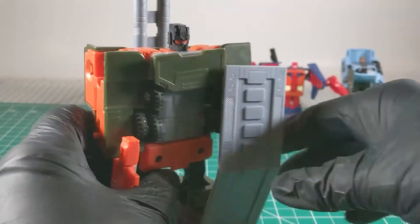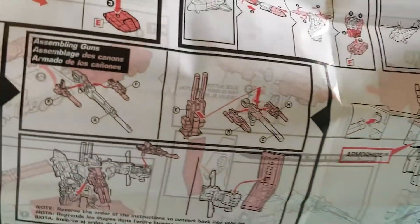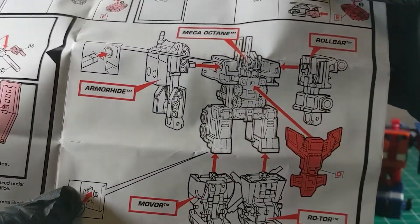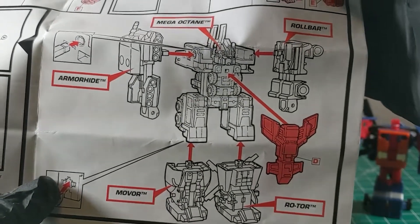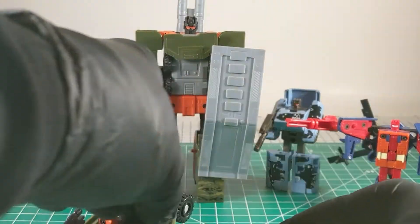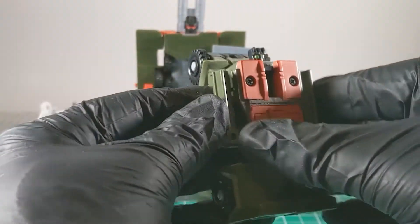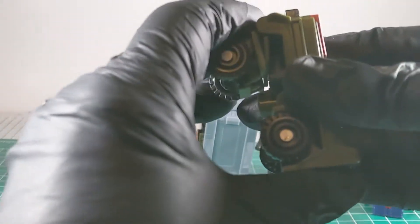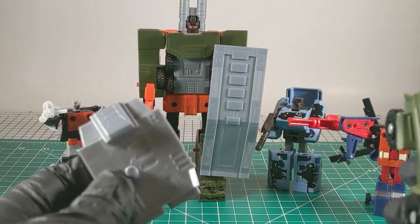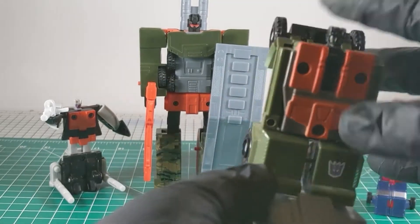There they all are, all five of them. Now we'll get to combining them into the combined form that is Ruination. We're going to mix it up — it's just weird that they have the flyers as the legs and the ground vehicles as the arms. I prefer ground vehicles as legs and air vehicles as arms. Also I just realized we never extended his leg — this freaking brick. The feet are marked; this is a right foot, so we'll put that underneath here and this will become the right leg.